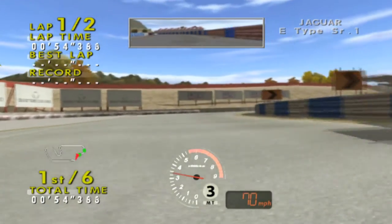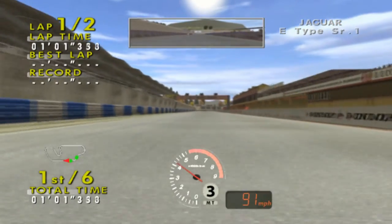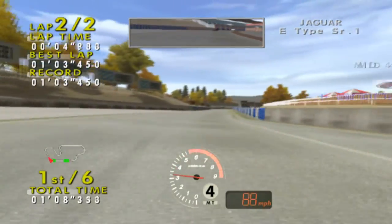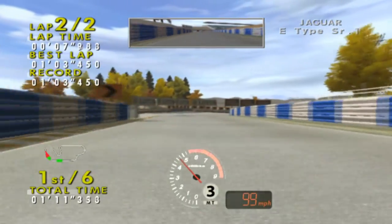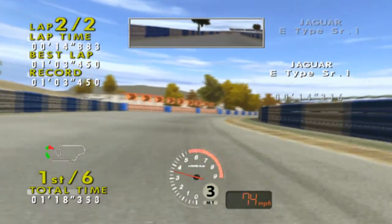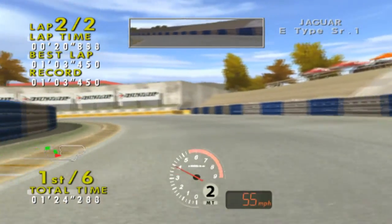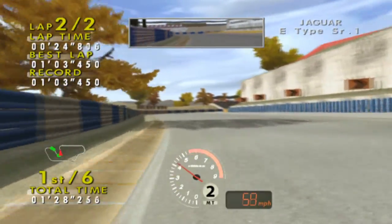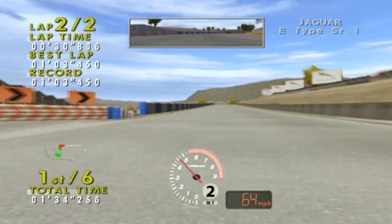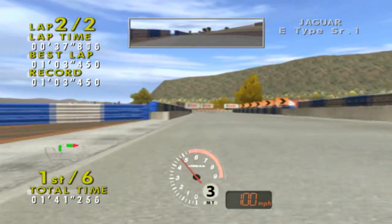Oh crap, that's not good. We need to go fast but that AE86 is right there — something's gonna pass us right at the finish line, I have a feeling. There it is. Well, it's battling with the Mid Four so that's good for us. We might actually win this — oh, the oversteer! We might be lucky the AE86 won't catch up because it's stuck behind the MidFour.